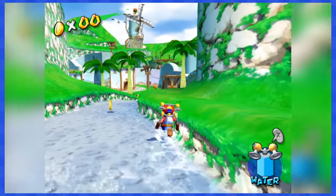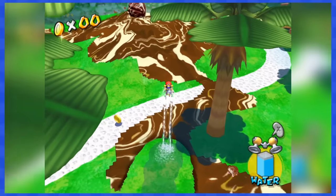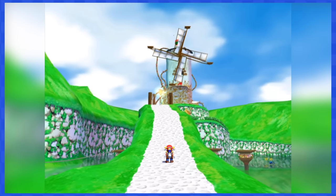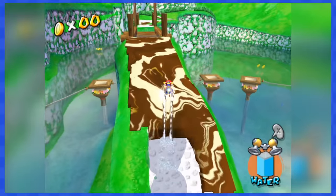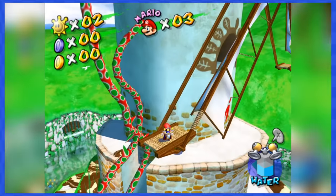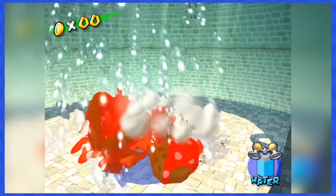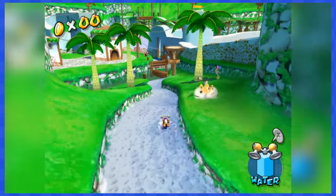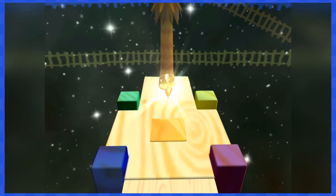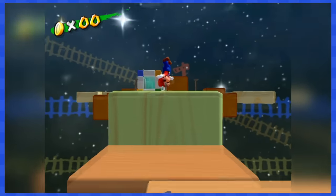Bianco One wants you to take a path to your destination, and there are lots of coins on the way, so you're going to have to move around them. Thankfully, there's a lot of grass to stand on and reaching the paint plant without touching a single coin is pretty simple. Bianco Two sends you back to the same path, except most of the coins have been removed, making this one even easier. Get on top of the windmill and fight Petey Piranha — there's not a single coin in the battle arena. Bianco Three has a secret cave with no coins on the way, so entering it will be a cakewalk.